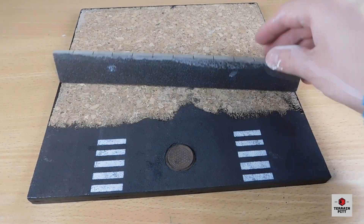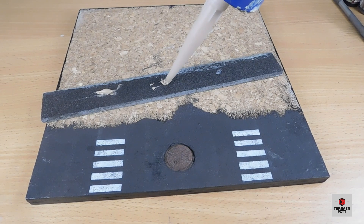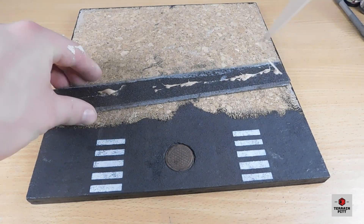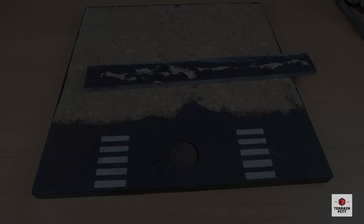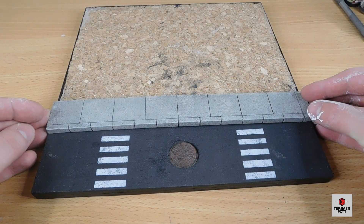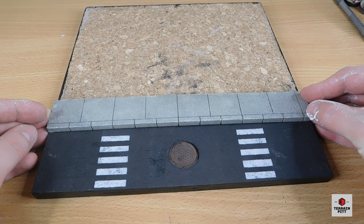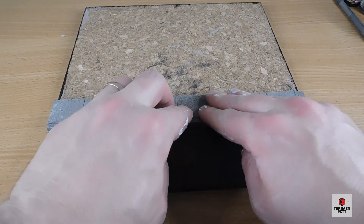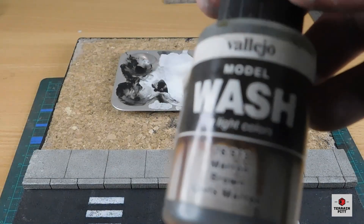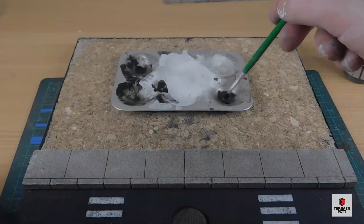Next it's time to actually fix the sidewalk to the tile. To do this I simply apply a bit of wood glue and fix the sidewalk to be about 5cm away from the road's edge. I recommend you ensure this aligns with the other tiles you're building. Finally I apply a bit more brown wash to the crossings to make them look nice and dirty.